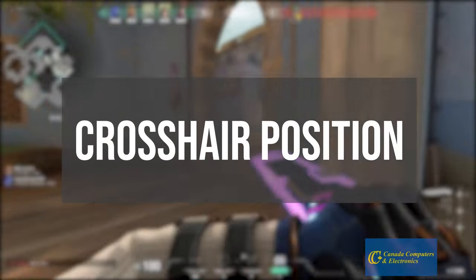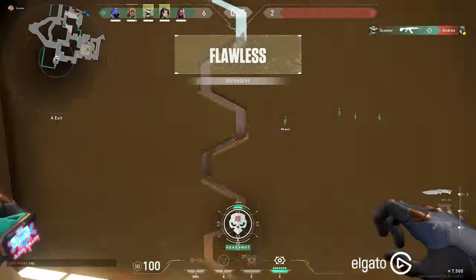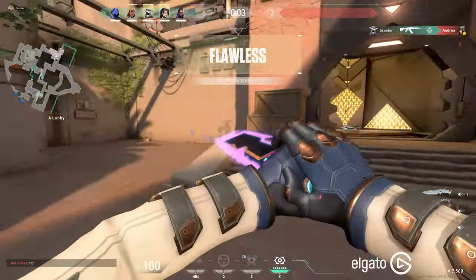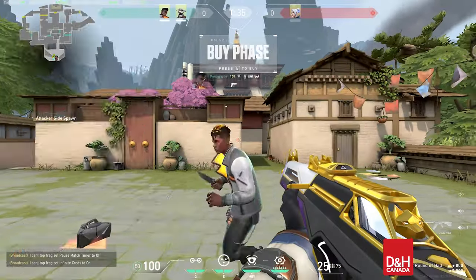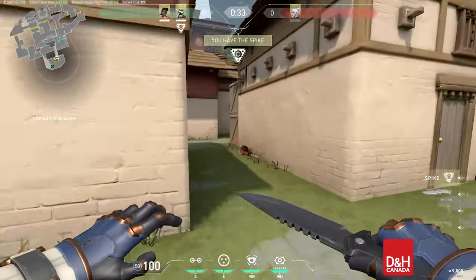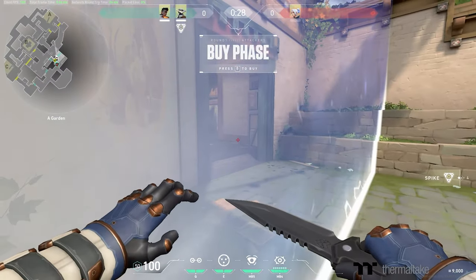Now that we've learned recoil control, let's talk about crosshair placement. In Valorant, you do the most damage if you hit the enemy's head, so we want to be trying to aim at the enemy's head when taking fights. To start practicing this, if you're unsure about where head level is, try to find things that are already at head level and keep your crosshair at that height when taking fights.